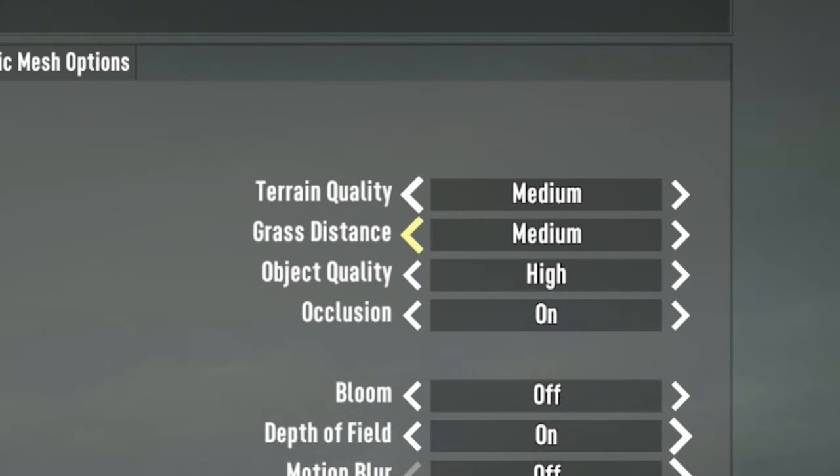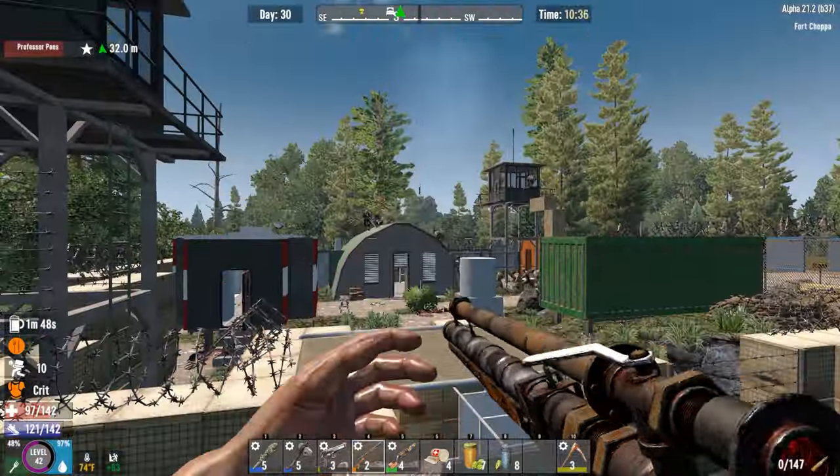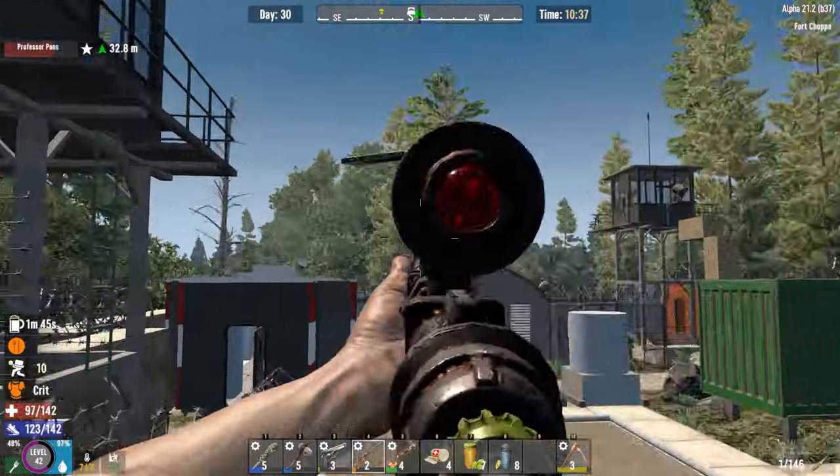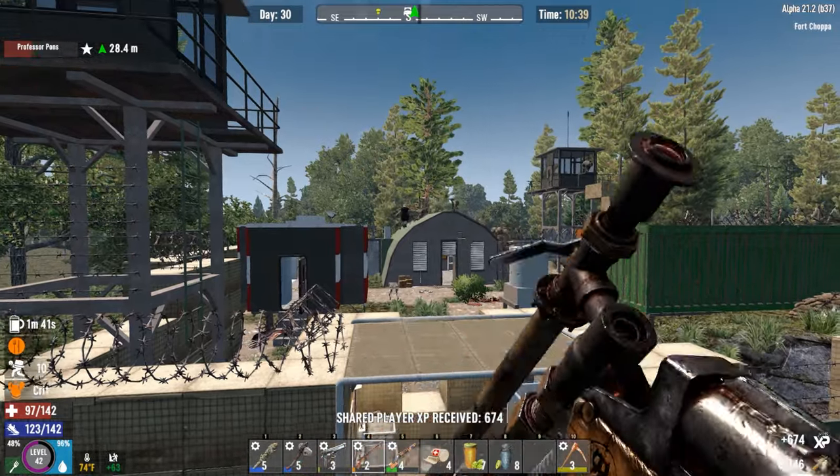If the first settings didn't help, try setting grass distance to medium, object quality to medium, and — unfortunately — view distance to near. Test your performance again after making these changes and see if anything has improved. If it still hasn't, we can move on to more intensive fixes.